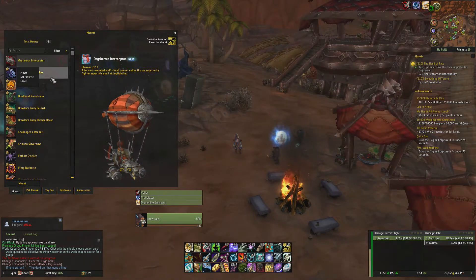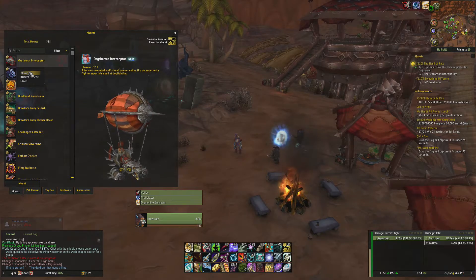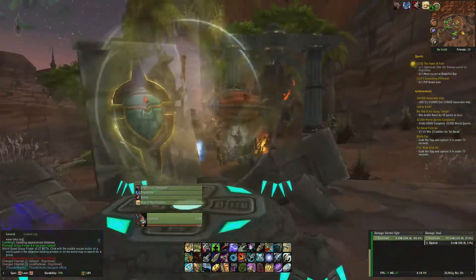Upon logging in, however, you'll find the mounts as gifts in your mount menu, which you will need to open separately on each faction.